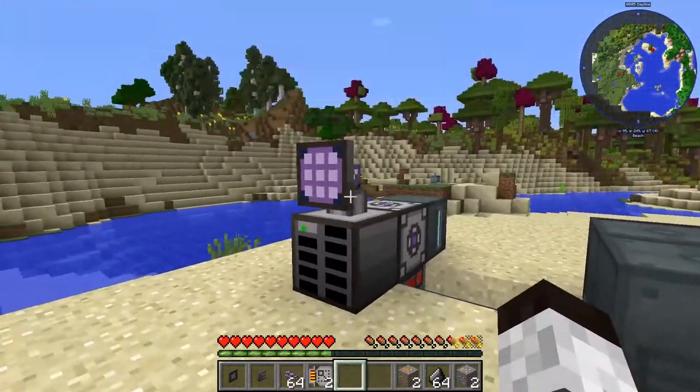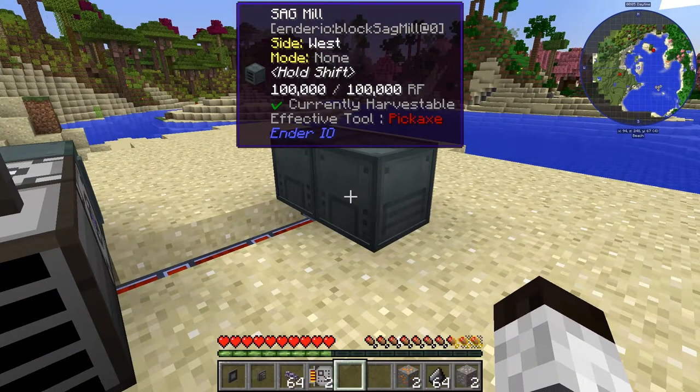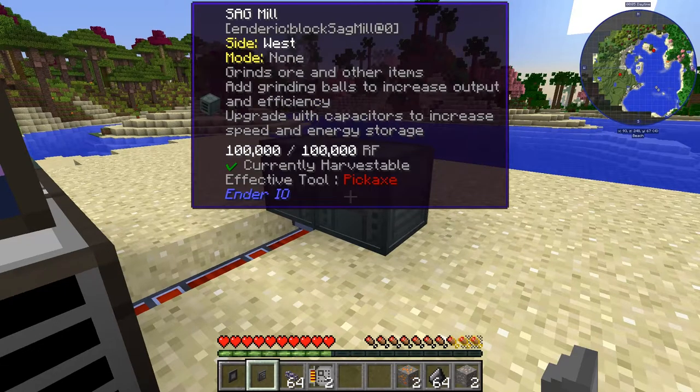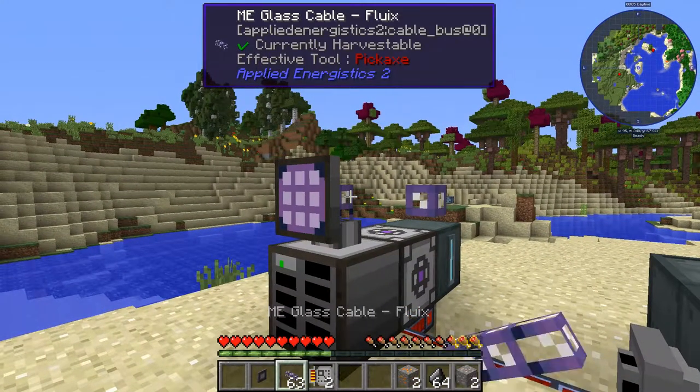What we're going to do is take things out of here and put them into this system. We're going to export out of the storage system, so you look for the exporter, put it on the back. Then you can tie that in with the Fluix cable.